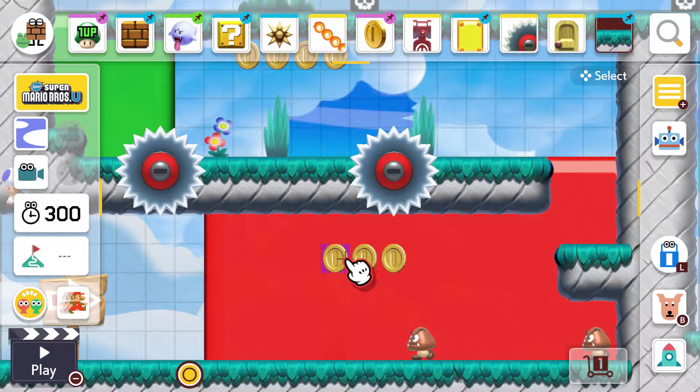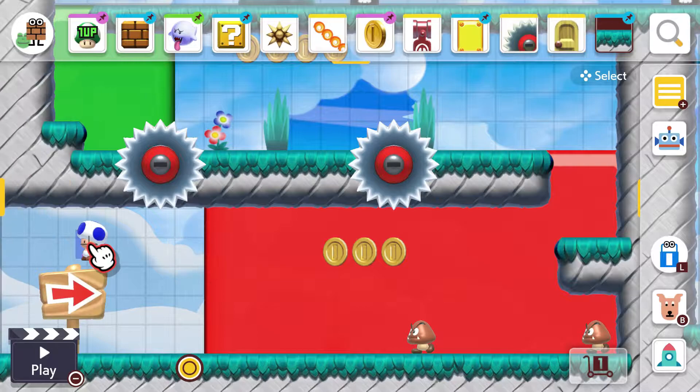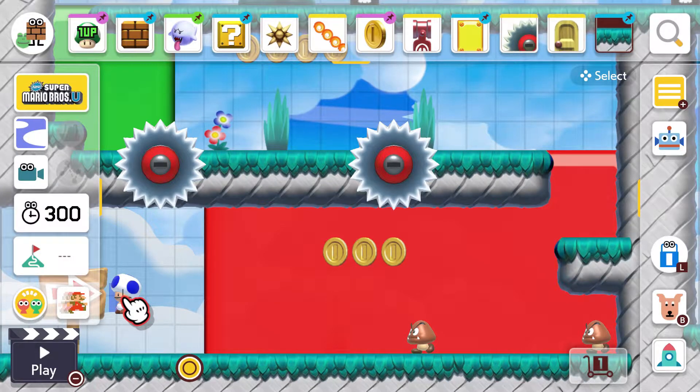Hello everybody! Today we're having a Mario Maker 2 episode and this time we're doing it with my dad. Hey everyone. He's gonna do my level — it's easy to insane. How far can he go? Let's do it.